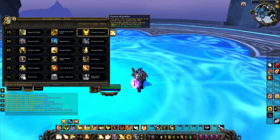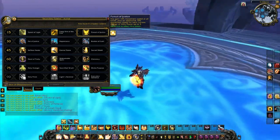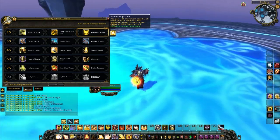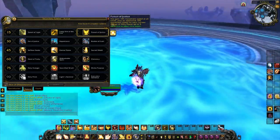The last one in the first tier is Pursuit of Justice. You gain 10% movement speed at all times, plus an additional 10% movement speed for each current charge of Holy Power — stacks up to three times.